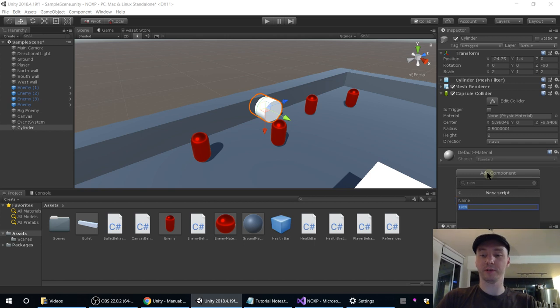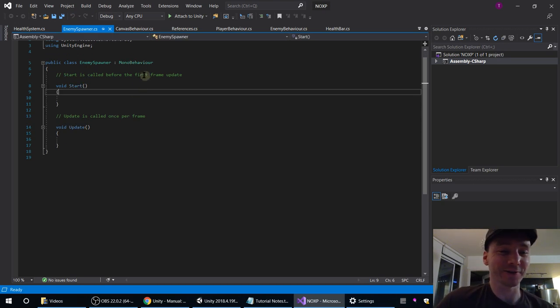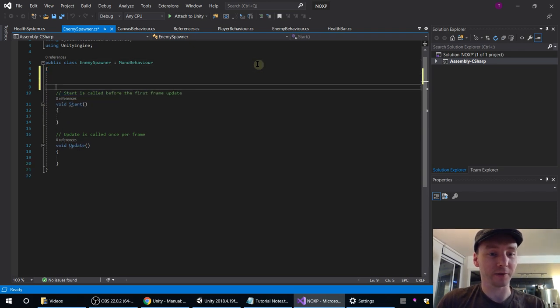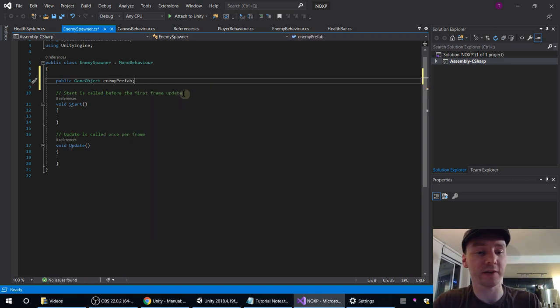Then we're just going to go Add Component > New Script, and we'll call it EnemySpawner. We can double-click it to open it. So our enemy spawner — we want to spawn enemies. The first thing it needs is a reference to the enemy. If we do a public GameObject at the top, called enemyPrefab, we will set that in the inspector. I don't typically do things this way, but it probably is a good habit when you define a public variable that you intend to hook up to a prefab to do it right away, because you are going to forget.